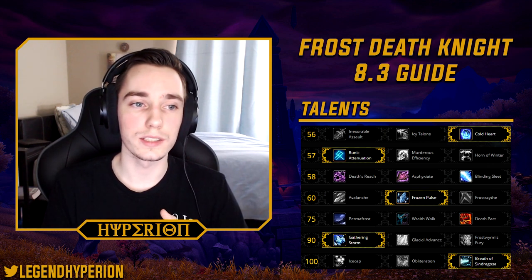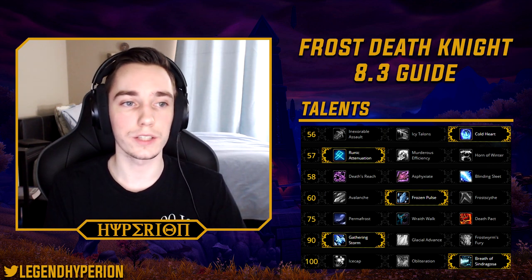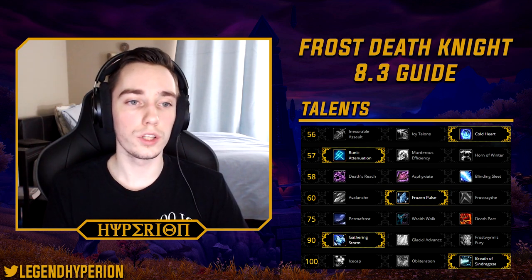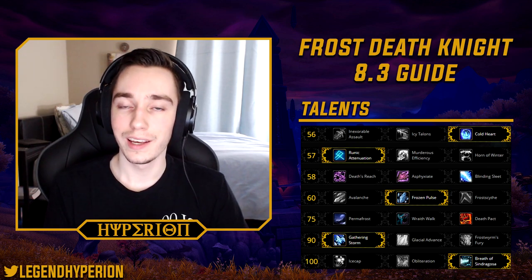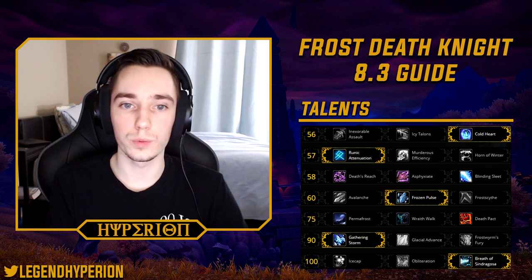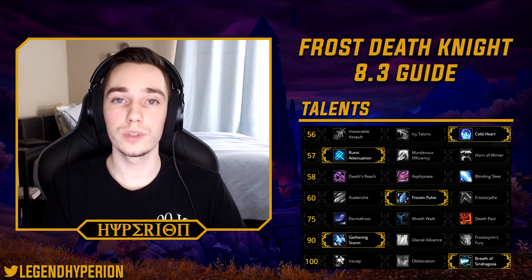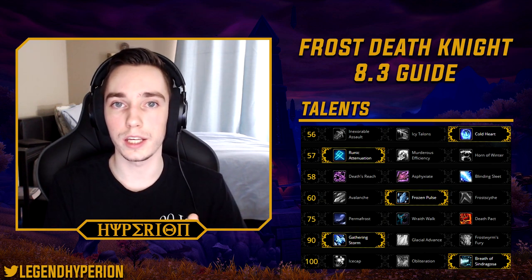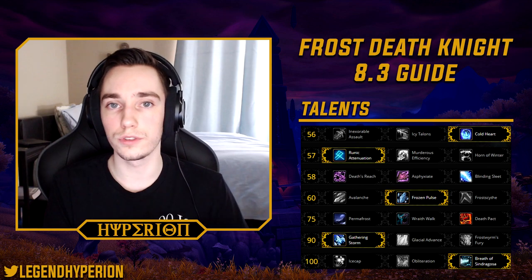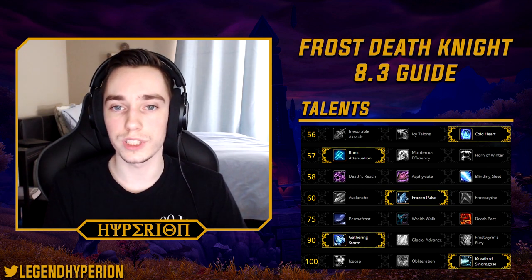First up is the talents. The Frost DK talents for mythic raiding are fairly straightforward. In tier 1 you will always take Cold Heart. It has a very strong interaction with Pillar of Frost because you get extra strength, so your Cold Heart will hit harder. Also, the recharge time — the time it takes for your Cold Heart to stack back up to 20 — is the same as your Pillar of Frost cooldown, so those two sync up very nicely.